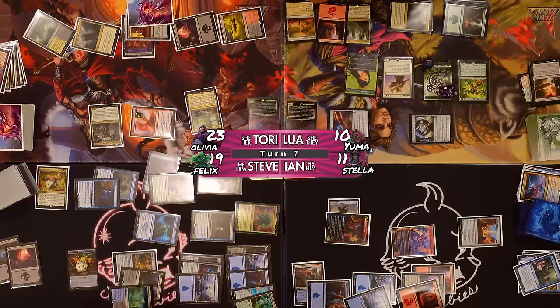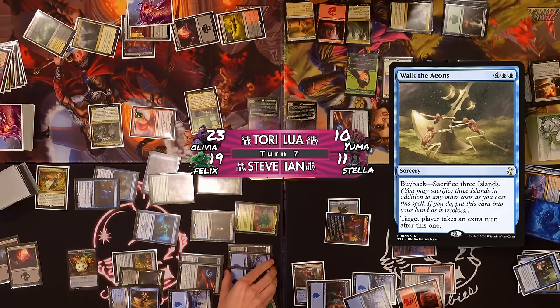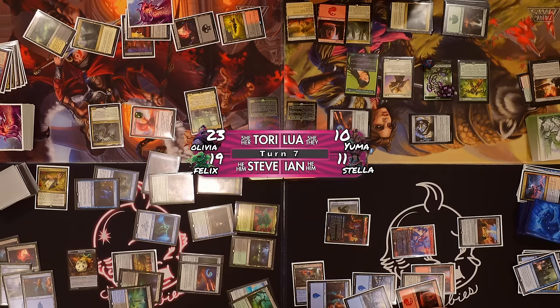Seasons Past goes to the bottom of my library. I'll cast Walk the Aeons targeting myself — going to sac three islands to buy it back. Walk the Aeons goes to my hand because I cast the buyback. Moving to discard a billion cards, then taking my extra turn and hopefully drawing into another extra turn spell.